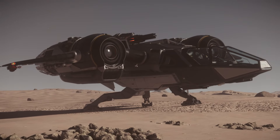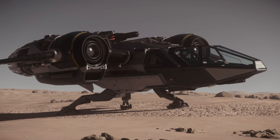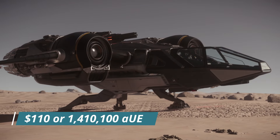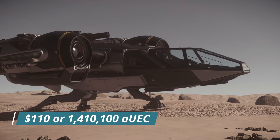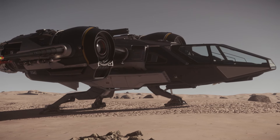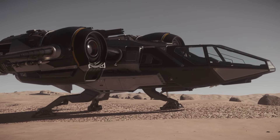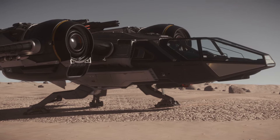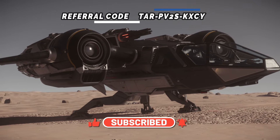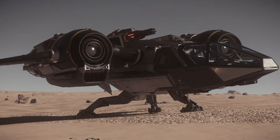Starting off with the Drake Buccaneer, I'm going to discuss the price inside and outside of the game. You're looking at $110 if you pledge for it on the store, and inside the game it's 1,410,100 aUEC. There's a good potential that price will go up for update 3.23, as an economy change is coming that will raise the price of most ships — and drop the price of some. We don't know which ships yet, but expect a price change.